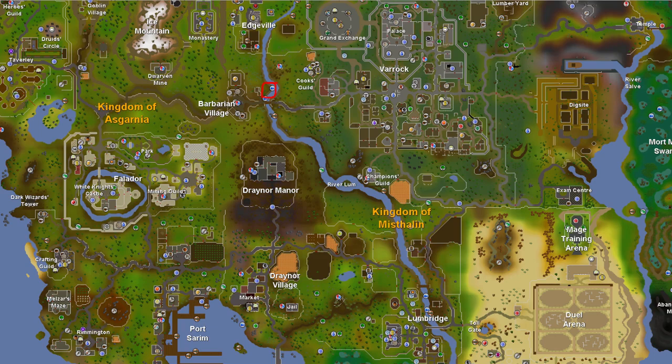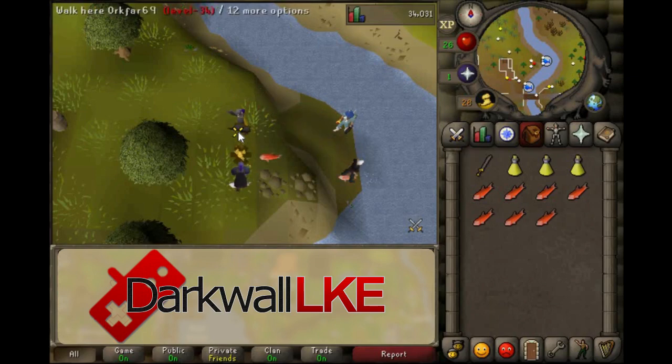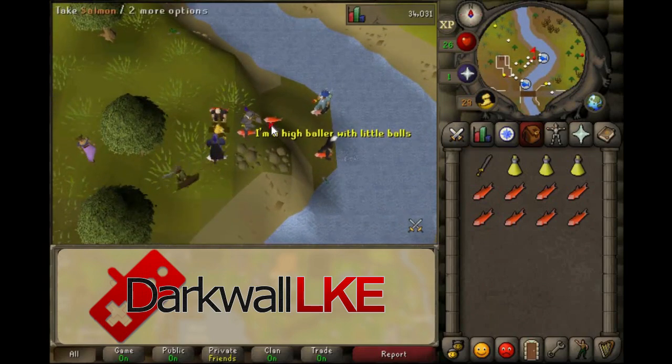After that, you can head over to the Barbarian Village and collect some food. There are lots of players fishing here, and since there's a fire close by, people will be cooking trout and salmon. Trout heals 7 HP and salmon heals 9. Collect a full inventory of cooked salmon. Alternatively, you could buy food from the Grand Exchange.